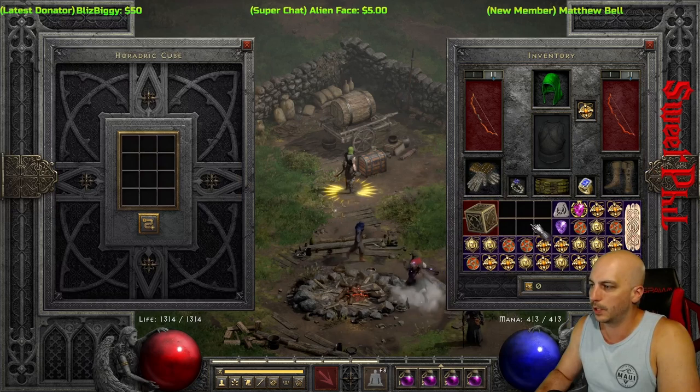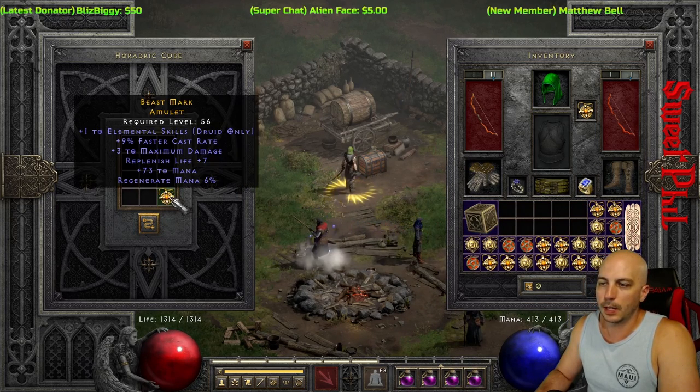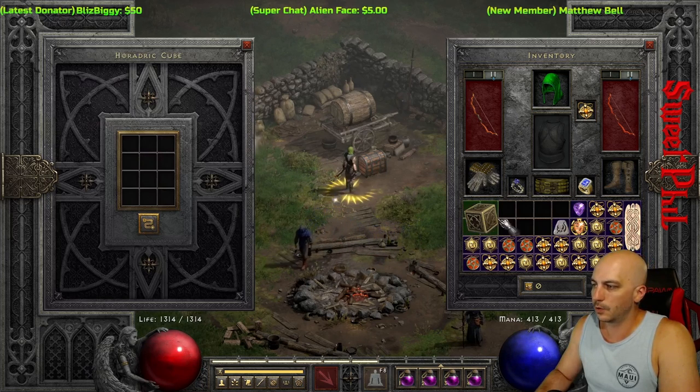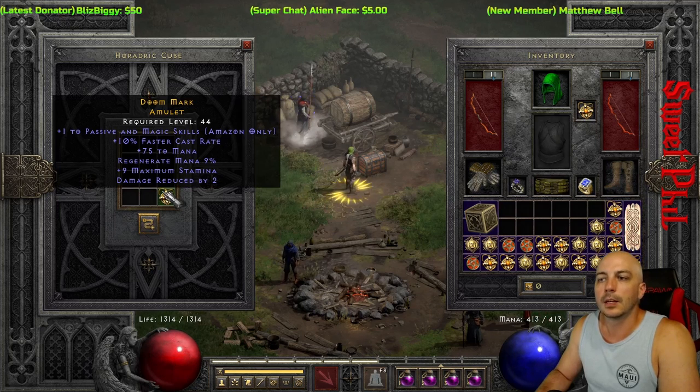In general those ones aren't going to have really any value. Elemental, 73 to mana — kind of neat, but just one to a skill tree like that I'd go ahead and pass. Another high mana, 75, but pass for magic skills.